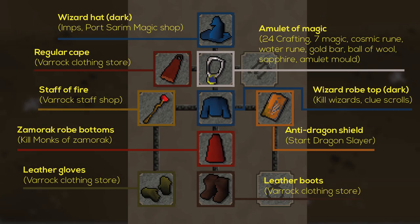Now let's look at our gear setup. We're going to kill him with magic, so let's see what the best-in-slot magic gear is in free-to-play. It gives only a magic attack bonus of plus 27. The items are: a wizard hat, an amulet of magic, a blue wizard robe, a Zamorak monk bottom, a fire staff, a regular cape, leather gloves and boots, and optionally an anti-dragon shield. The anti-dragon shield doesn't give a magic bonus but provides some defense — and importantly, it doesn't give any negative magic attack bonus, unlike some other shields.